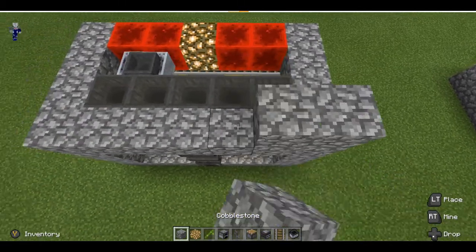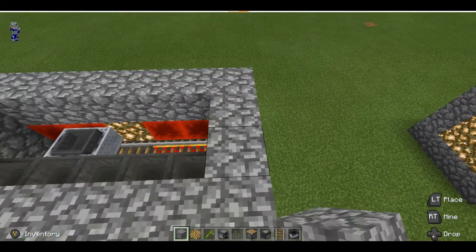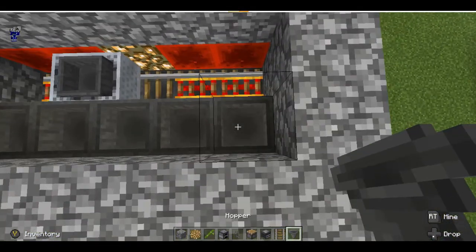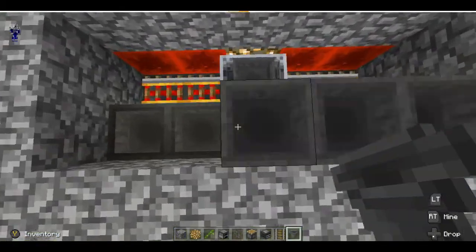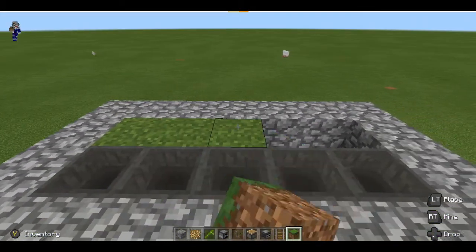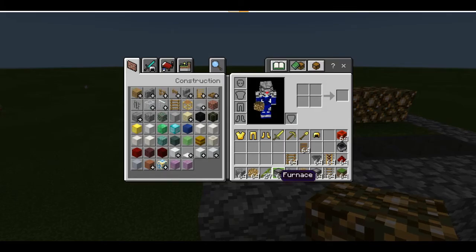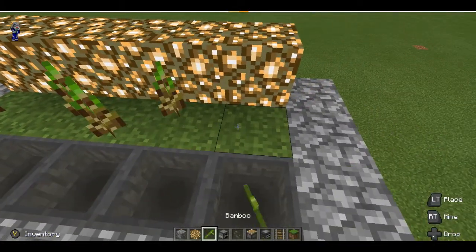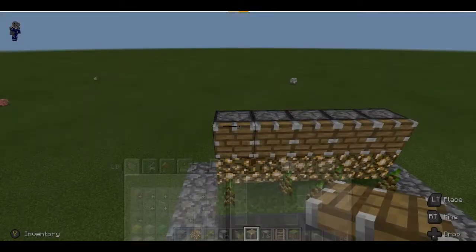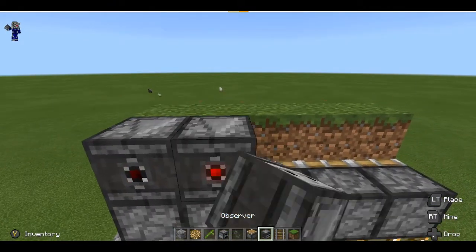Now let's keep building this thing higher. The other thing I should mention: if you don't like the sound of minecarts, this thing could be a little noisy from close distance — just something else to keep in mind. Like I said, doing this in creative to save time — it's actually going to take longer for you to build if you're doing this from scratch. Now we're going to put down the grass, and then install the system that makes this work — we put in the bamboo, we put in our pistons, and next we're going to put in our observers.